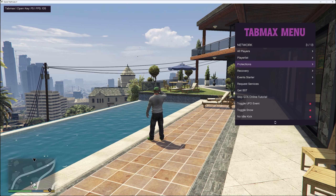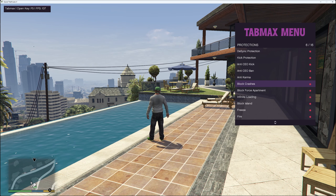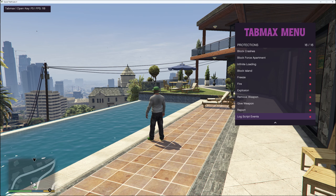In protections you've got desync protection, kick protection, anti CEO kick, anti CEO ban, anti karma, block crashes, block force apartment, infinite loading, block island, freeze, fire, explosion, remove weapon, give weapon, report and log script events.